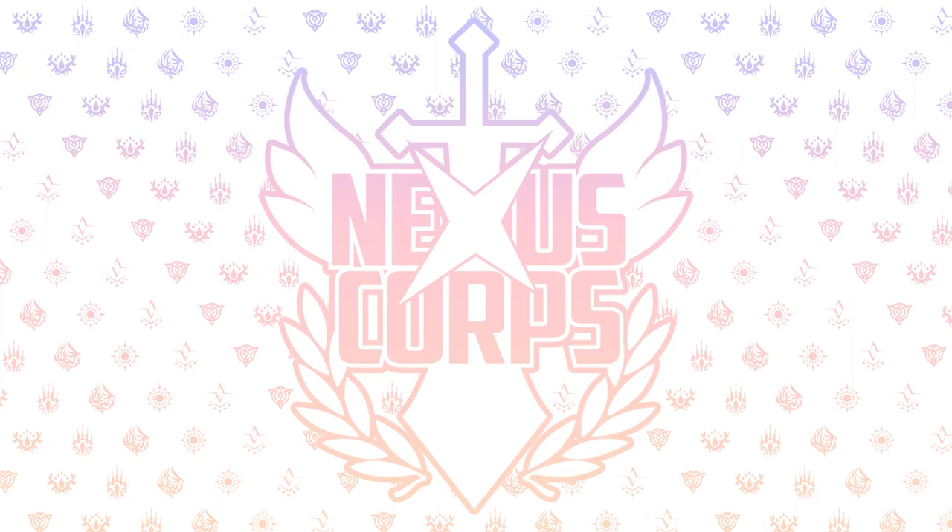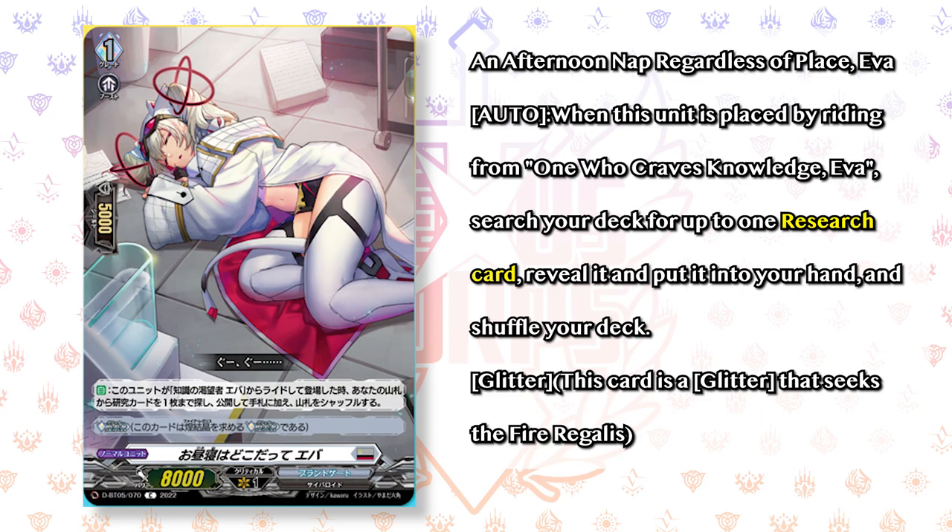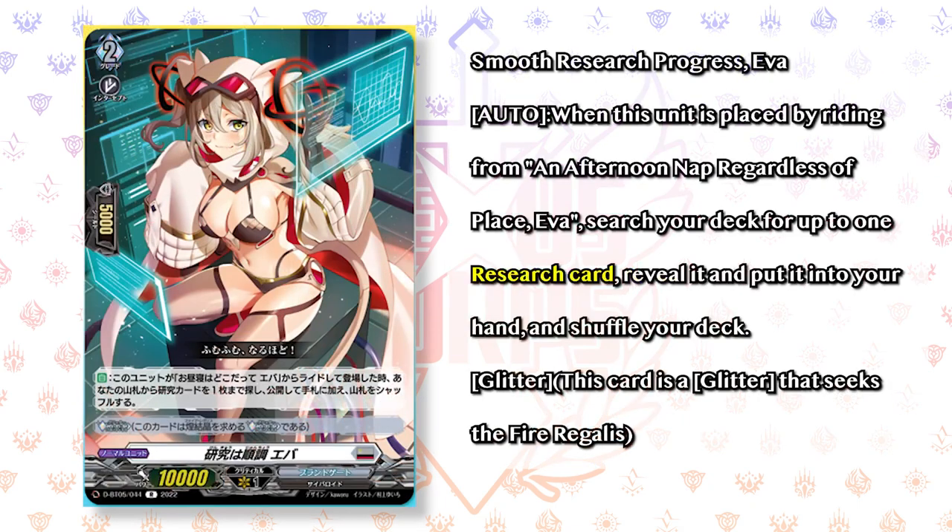Now we'll talk about the new Brant Gate stuff, which is One Who Craves Knowledge, Ava. This whole line revolves around the unit Ava and a bunch of science-themed cards. The starter, One Who Craves Knowledge Ava, is: when rode upon, if you went second, you draw a card — standard grade 0. The grade 1, Afternoon Nap Regardless of Place Ava — she really do be sleeping — when this unit is placed by riding from the grade 0, you search your deck for a research card, reveal it, put it in your hand, and shuffle your deck. Research card is a special order type specific to Ava. The grade 2 Ava: when placed from riding Afternoon Nap Regardless of Place Ava, search your deck for up to one research card, reveal it, put it in your hand, and shuffle your deck. So a lot of research card searching through the ride line.